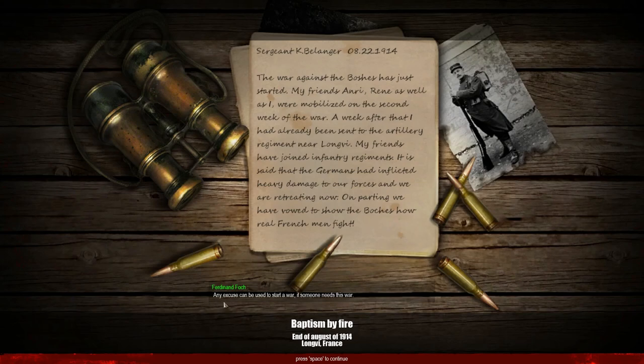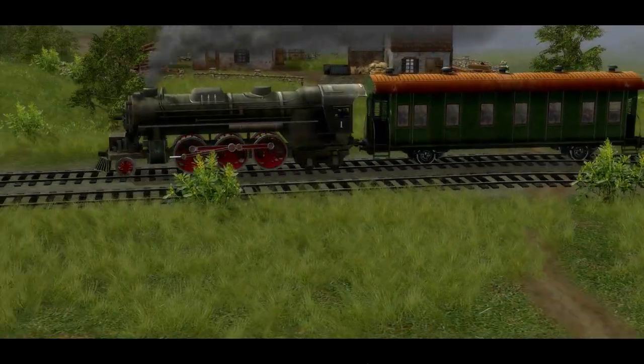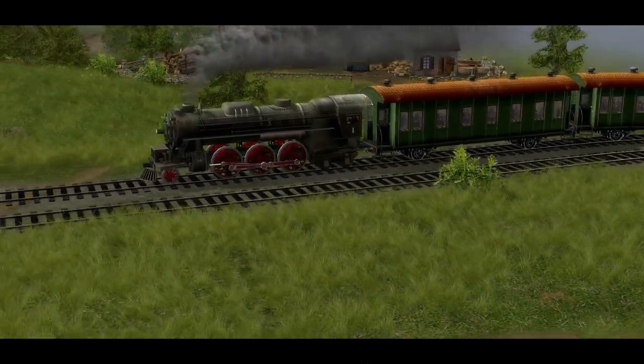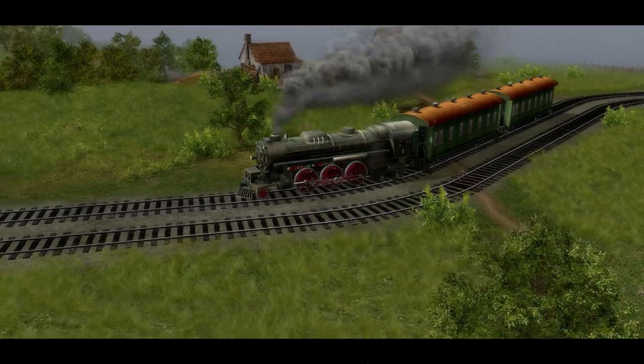Ferdinand Folk said any excuse can be used to start a war if someone needs it. So it's the end of August 1914, near Langve, France. Alright, a train of French reinforcements is obviously arriving onto the battlefield — the retreat has been going on here. It's the same train and train cars as shown in Men of War Assault Squad, with a lot of the same models but more vibrant.